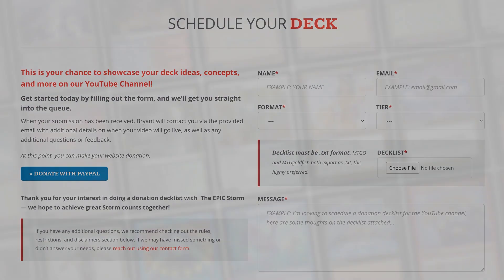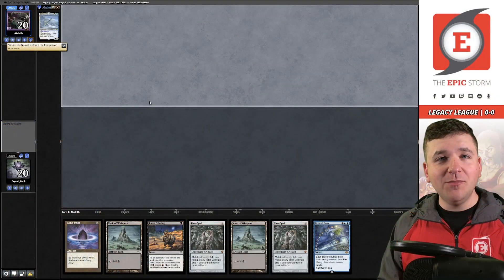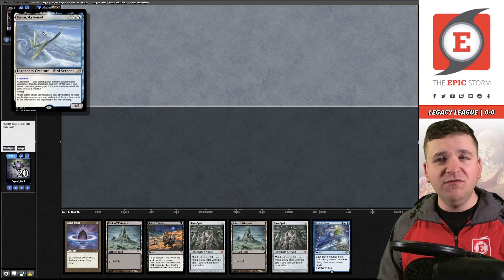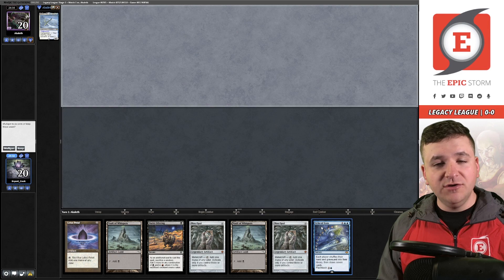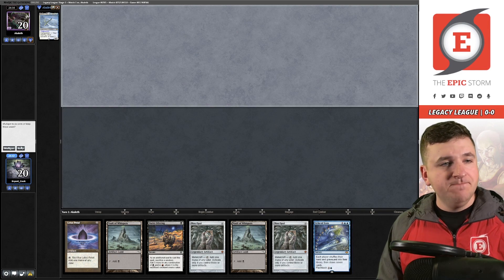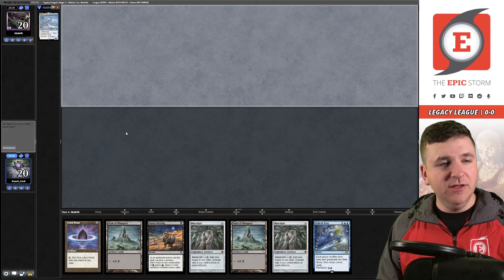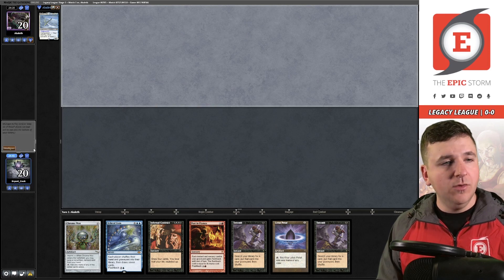Welcome to round number one — we are on the draw. Our opponent has revealed a Yorion sky nomad, so I think we can assume they're on Death and Taxes. We're on the draw so we could draw into this Echo or just take a mulligan. This hand loses to Thalia so I think we're supposed to ship it. We have Entomb but this hand doesn't really do anything else — unfortunately we have to mulligan. Going to five.